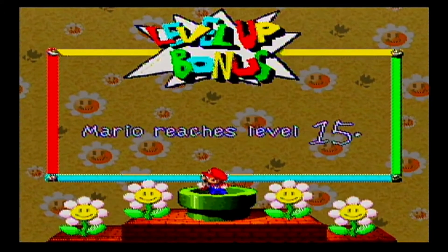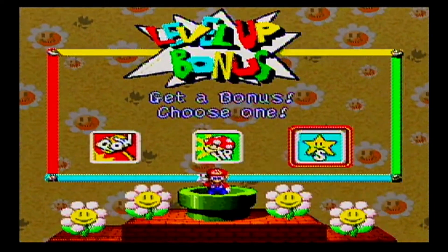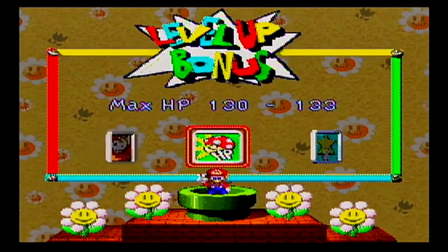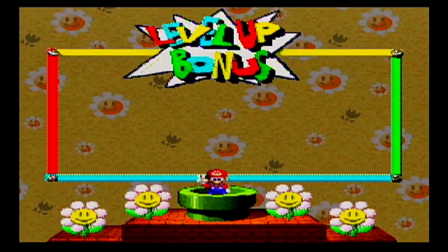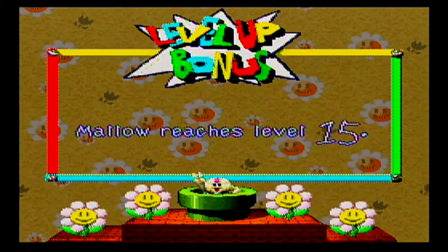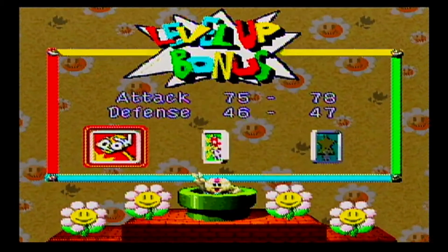Anytime you have to rotate a control pad, it's a little wonky. But it says Strong Move. It looks like level 15's gonna be an attack level, which I'm fine with — I like more attack. Mallow reaches level 15 too. That's actually a really good attack level for him.